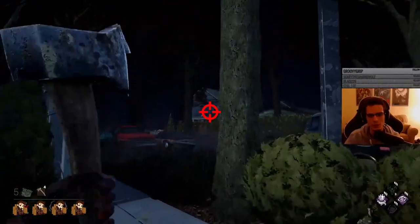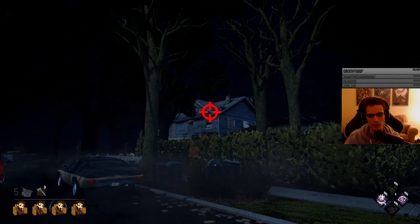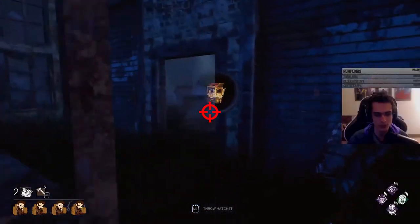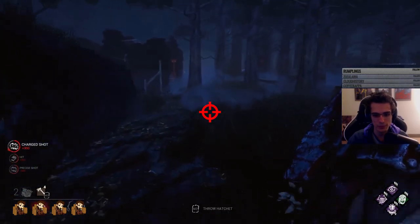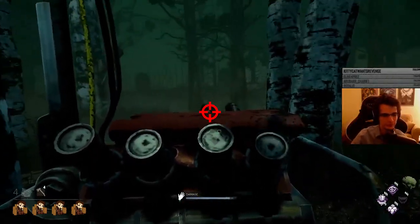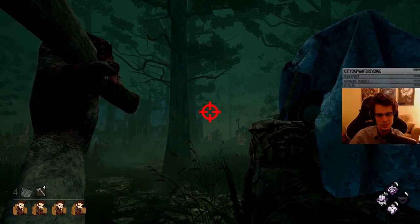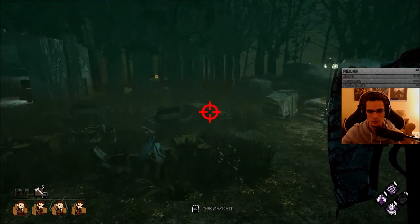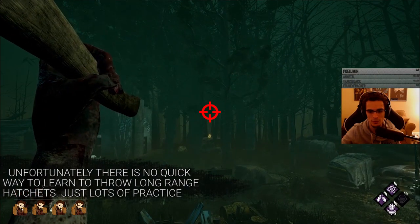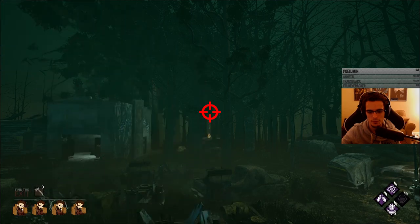Cross-map hatchet hits are what make Huntress the most rewarding killer to play in the game. These shots require a perfect understanding of arc and travel time, but luckily survivors tend to not bother juking at such long range because they don't even hear the hum at that point. This means the shots are usually consistent to hit, but you really need to understand how hatchets travel. There's no real way to explain this in any cheat-sheet sort of way - you eventually just get a feel for how the hatchets travel as you throw them. I'd recommend practicing with BBQ and Chili: every time you hook someone and see someone in the open across the map, just go for it. By watching the arc of the hatchet and seeing where it lands in relation to the survivor, you get a better understanding of how they travel through the air. It's literally just practice.